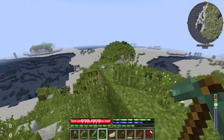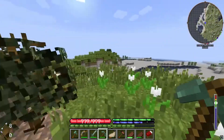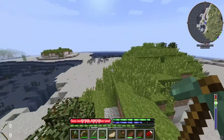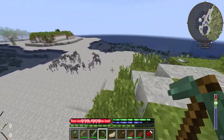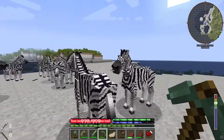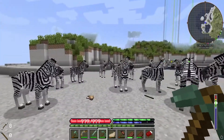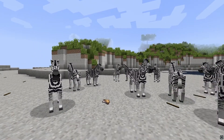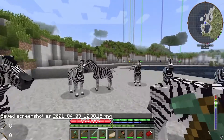I just found some zebras over here — look at that! This is my first time ever seeing zebras in this game. You can't ride them, which is a bummer, but look at these guys — they look awesome! This might be the thumbnail for today's episode. Look at those zebras!